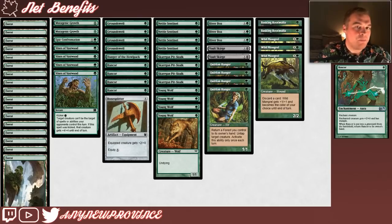Next up is Rancor, one of the best pump spells in the entire format. It costs 1 green mana for an enchantment aura that gives the enchanted creature +2/+0 and trample. That's pretty good on its own, but what makes Rancor so good is that when Rancor is put into the graveyard from the battlefield, it returns to its owner's hand. A creature with a Rancor on it knows nothing but fighting, so while they're serving and trading off, we'll keep getting the Rancor back to put on new creatures and keep the pressure on our opponent.